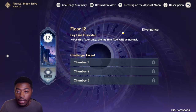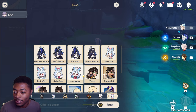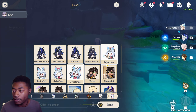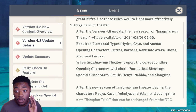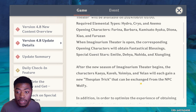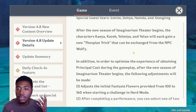New emotes as well - very minor, but you've got Wolfie, Dane, Slaff, Sethos, Sejuin, and Clorin. The next Imaginarium Theater is going to be Hydro, Cryo, and Anemo - they are avoiding Geo like the plague. Characters include Farina, Barbara, Kamisato, Ayaka, Diana, Jiao, and Farozan, with special guest stars Emily, Dia, Nahita, and Shang Wang. The next character trials are Kaya, Kave, Yoimiya, and Yaylon.